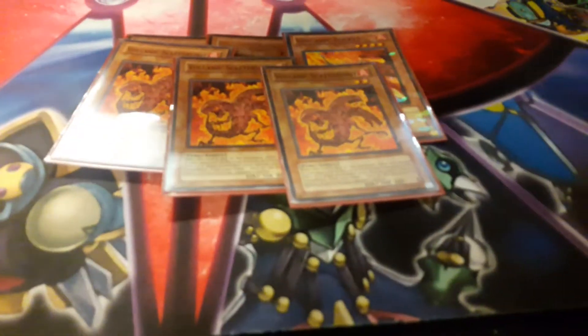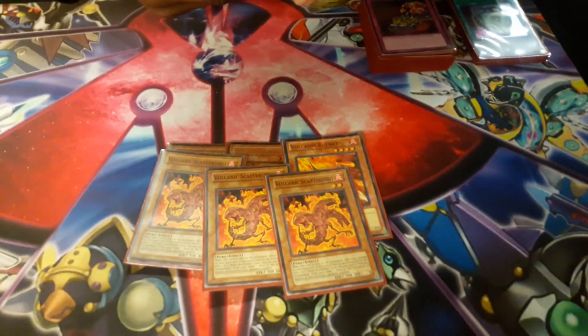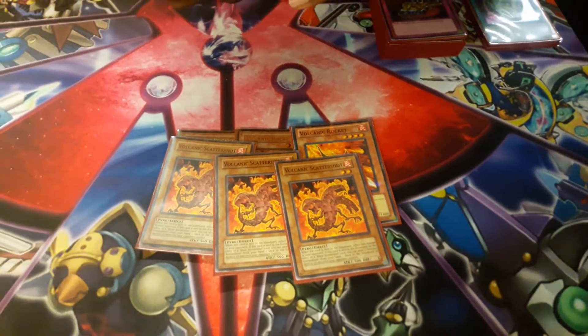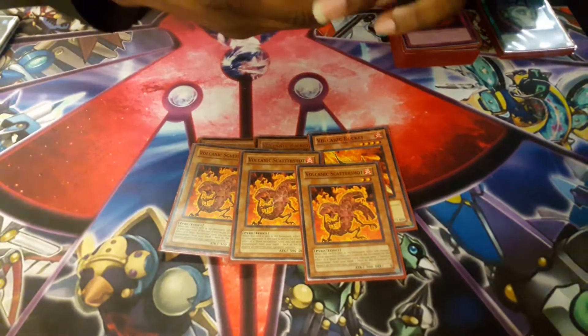Volcanic Scatter Shot — if it's sent to the graveyard, you inflict 500 damage to your opponent. If it's sent to the graveyard by a Tri-Blaze Accelerator card, you can send two more Scatter Shots to the graveyard. They take 1,500 damage and it blows up their whole field.